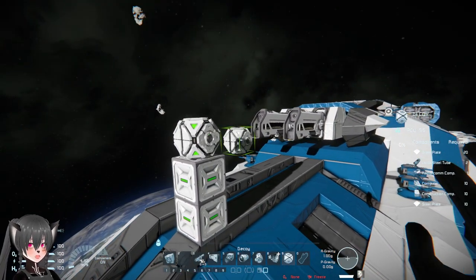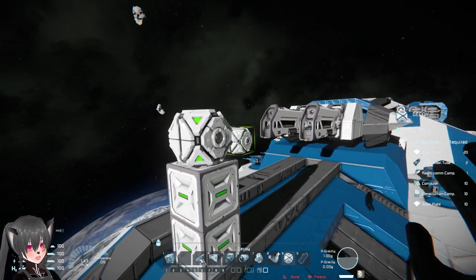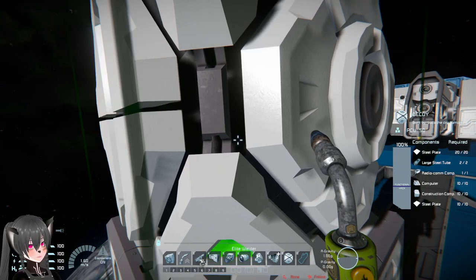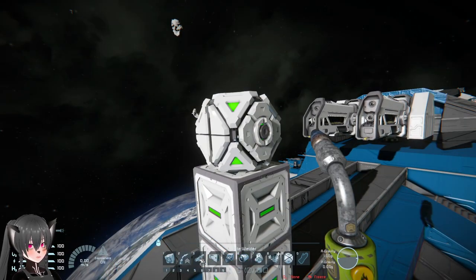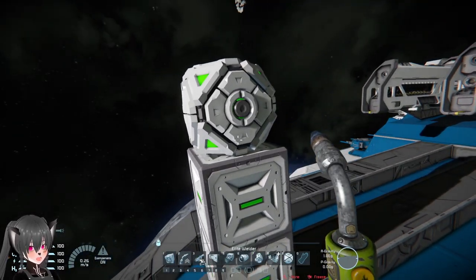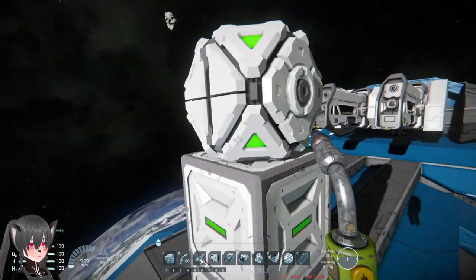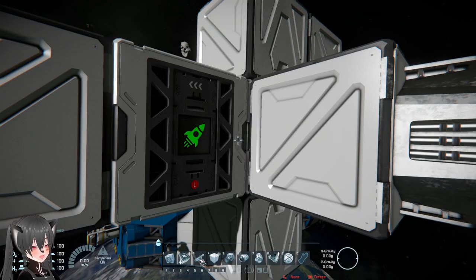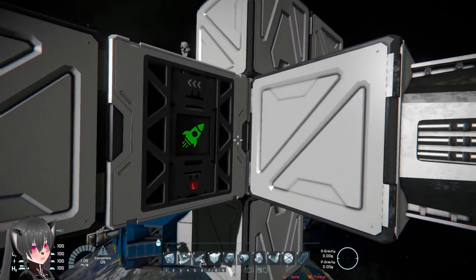What about detachable decoys that act like flares? This is one of the oldest ship design ideas in Space Engineers — I'm pretty sure everyone has thought of this at some point. But when you actually test it in real combat, it's not that effective, because these things either get destroyed in seconds after being deployed, or they get out of range within a few seconds because the ships are moving.